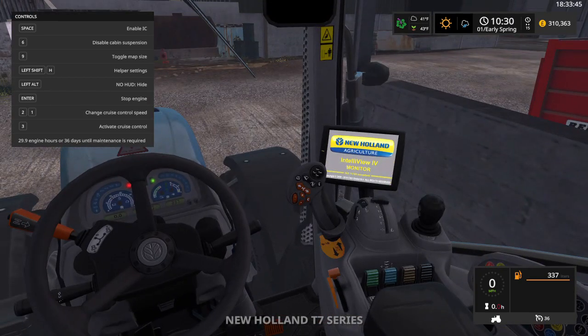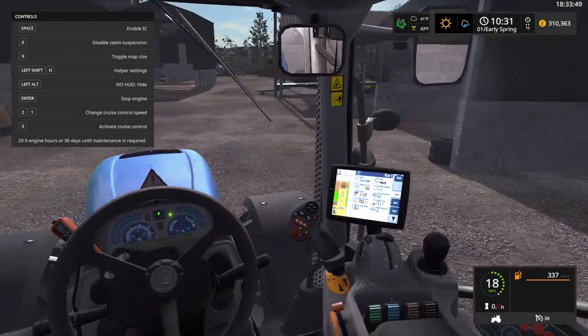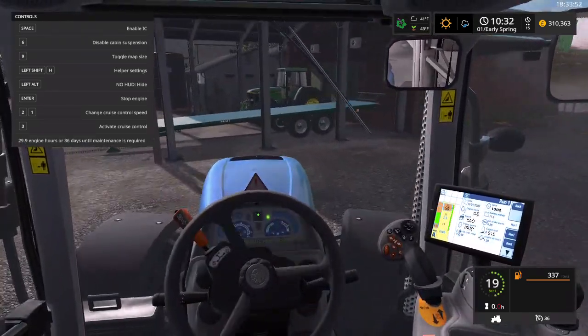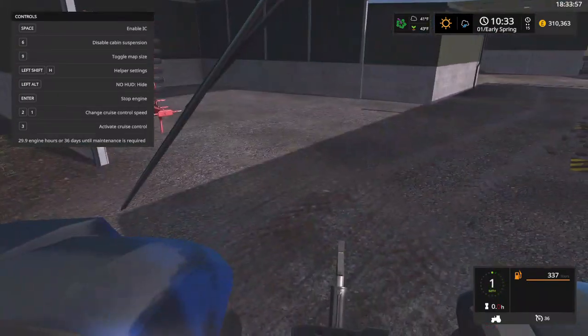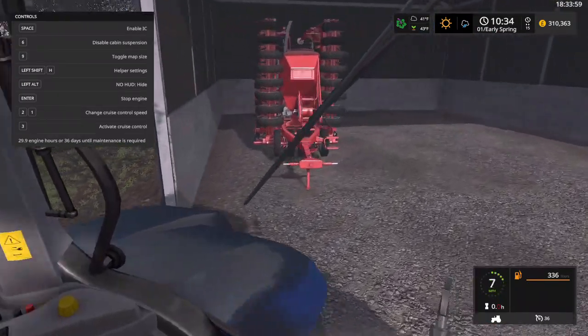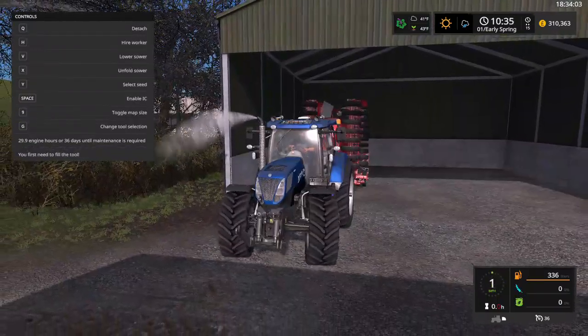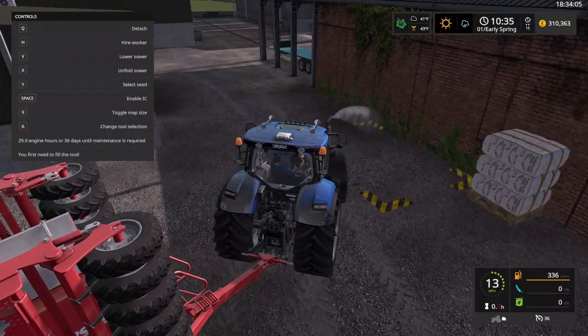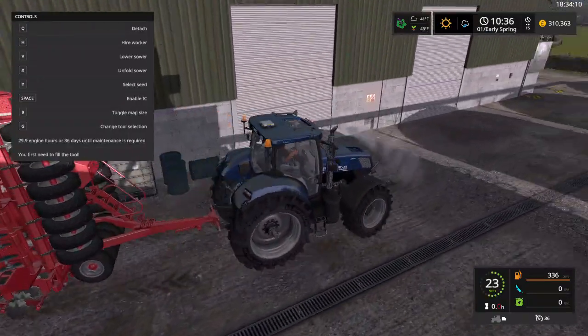I did buy all of the equipment off-screen, so that's all done. There's our combine all the way back in. I don't know, are we going to hire a worker? I think I'm going to use CoursePlay because oh, this would be a perfect time for a CoursePlay tutorial.